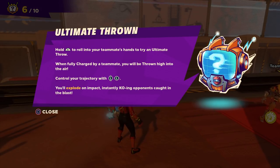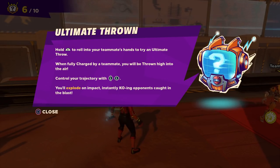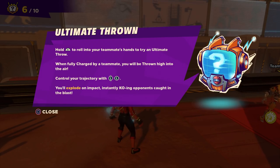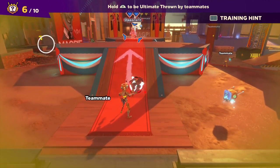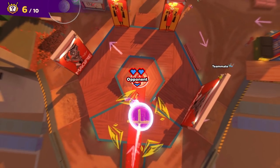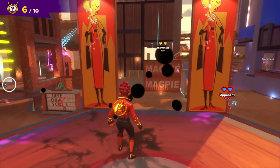Ultimate throw: hold R1 to roll into your teammates' hand to try an ultimate throw. While fully charged by a teammate, you'll be thrown high into the air. You can control your direction with the left analog stick — you'll explode on impact, instantly KOing opponents caught in the blast. That's so cool! So you can have multiple opponents taken out — it's like a supercharge. And he's going to throw us. Boom! That's wild.